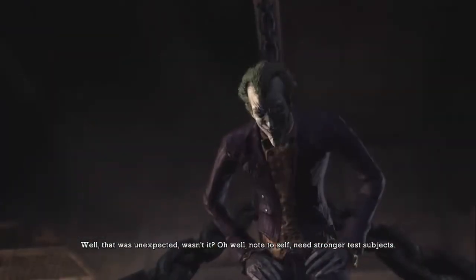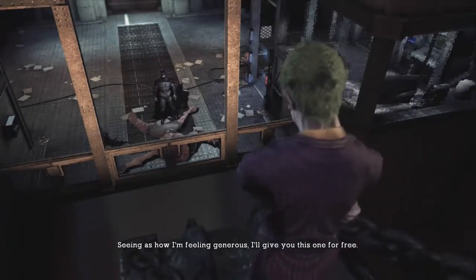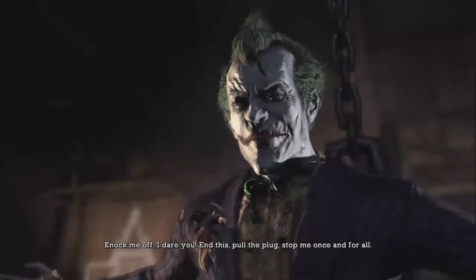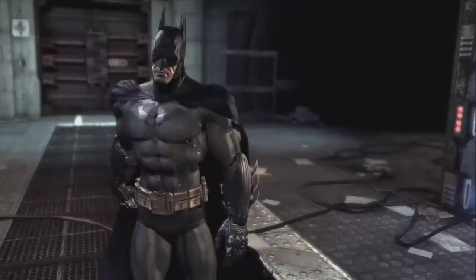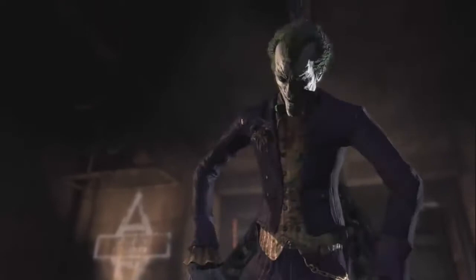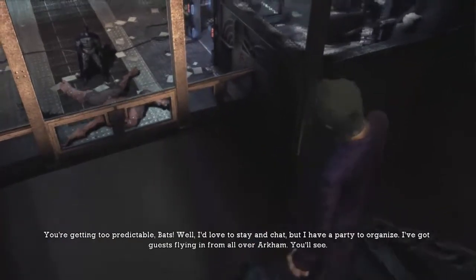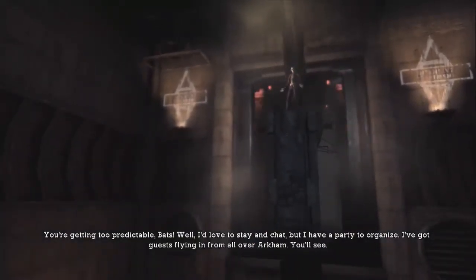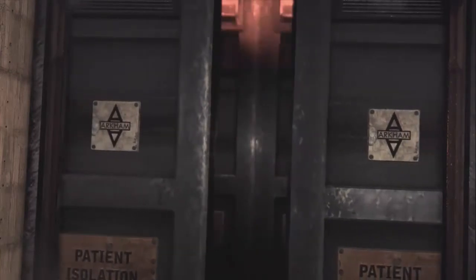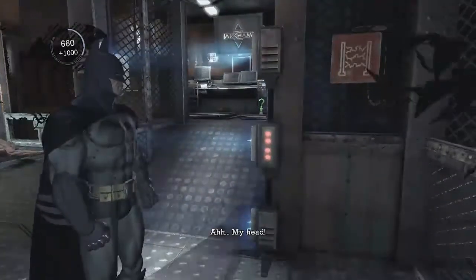That's a face only a mother could love. Note to self: needs stronger test subjects. Seeing as how I'm feeling generous, I'll give you this one for free. Knock me off — I dare you. End this. Pull the plug. Stop me once and for all. And Batman could not stop the Joker there because of his one rule, which is he does not kill people. And if he had knocked Joker off that thing with the batarang, he would have killed Joker. That's the reason why he didn't just throw it there.